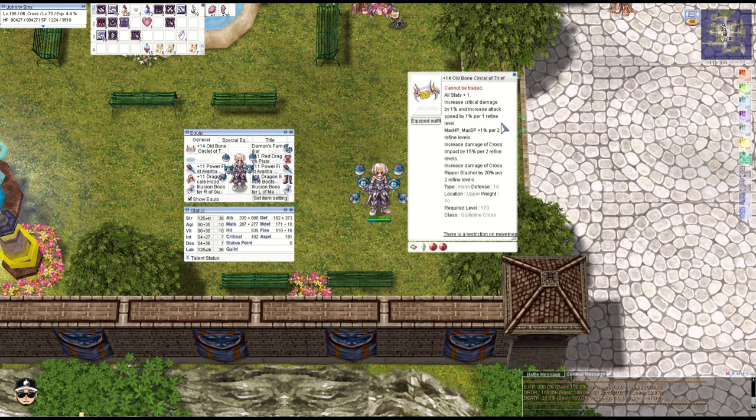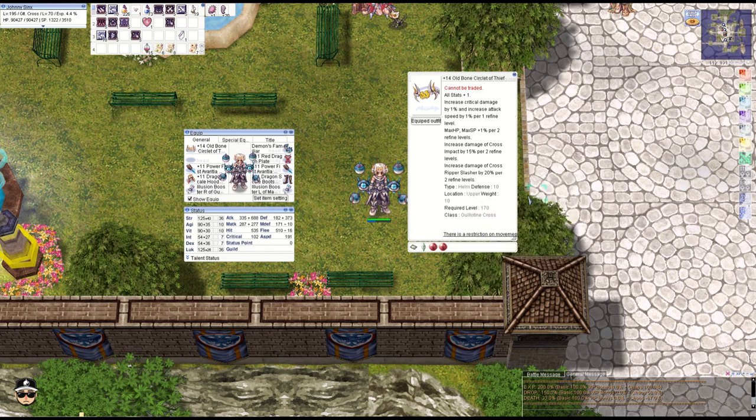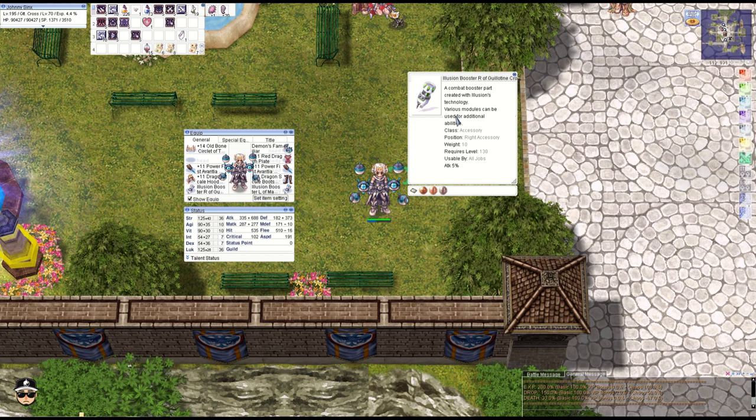We're still using the old Bone Circlet, particularly because of the additional 20% damage for Cross Ripper Slasher every two refines. As mentioned in the last video, instead of Acute you'd rather use either Metal Master or Archer if you want to focus on Cross Ripper Slasher.